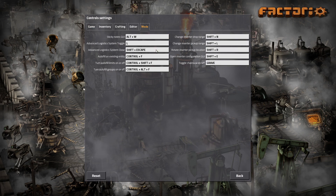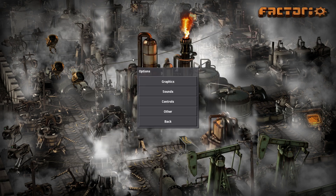Controls - let's make sure all the mod controls are new. Advanced Logistics System - okay, I don't use that at all. Sticky Notes is Alt-W, okay - I'm not going to use that for anything else. The Chainsaw is the Grave key, which is very convenient. Shift-E for the inserters - yep, I'm used to that now. Control-F for autofilling. Autofill limits on and off. Shift-E is everything I use for those. So everything's good - we're ready to start.